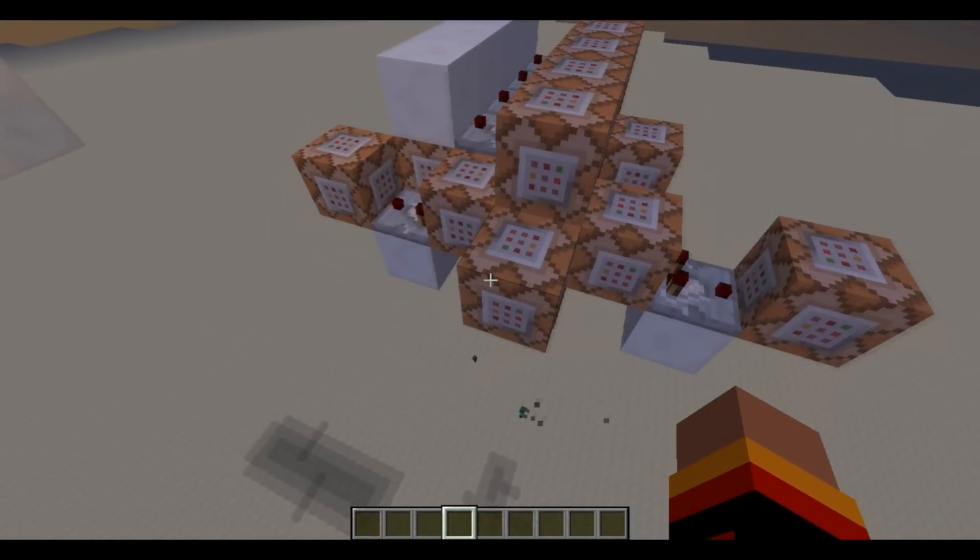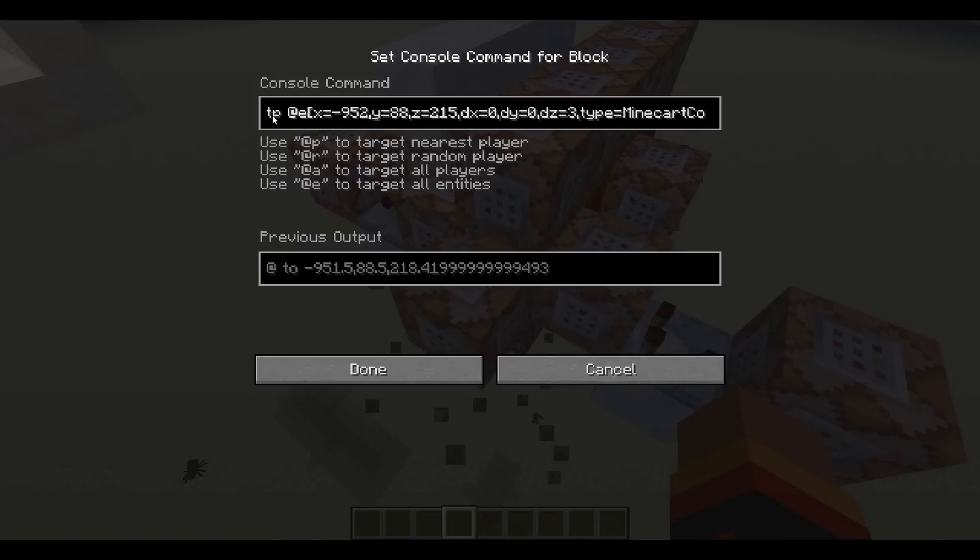Then you have the heart of the system — the heart of teleportation, which is here. As you can see, here is the place where the minecarts can go, and the type minecart command block. The idea is that it's a rectangular selection — that's new with the new snapshots. X, y, and the enter shoulders y and z are the first coordinates, depending on the first ones there, which create the selection. It's not like a normal fill, for example. Type equals minecart command block.